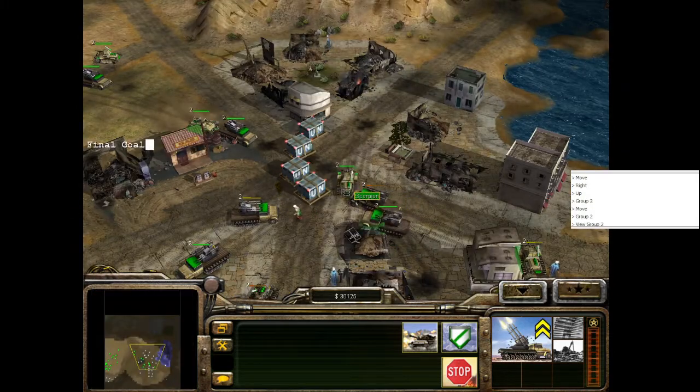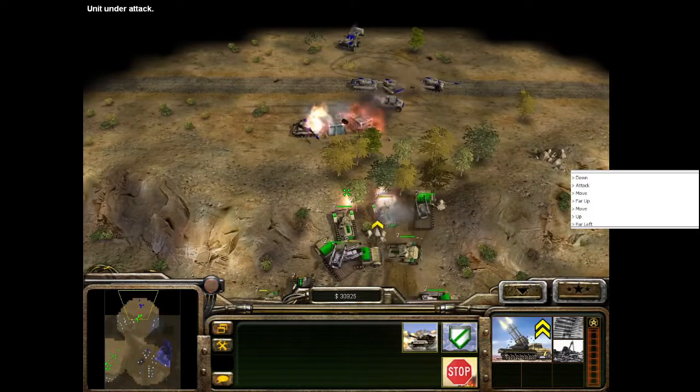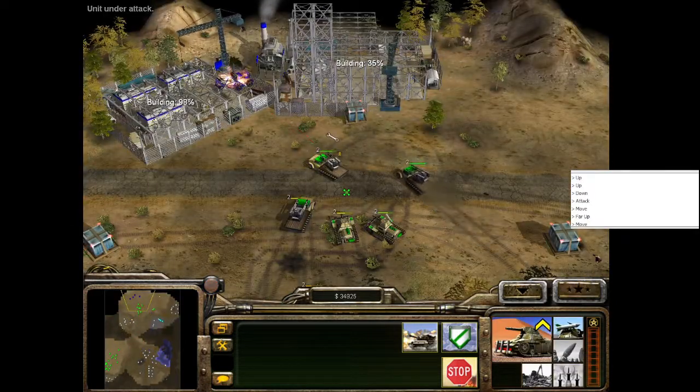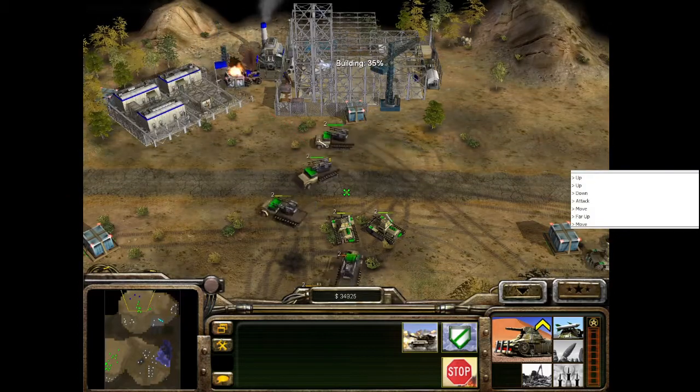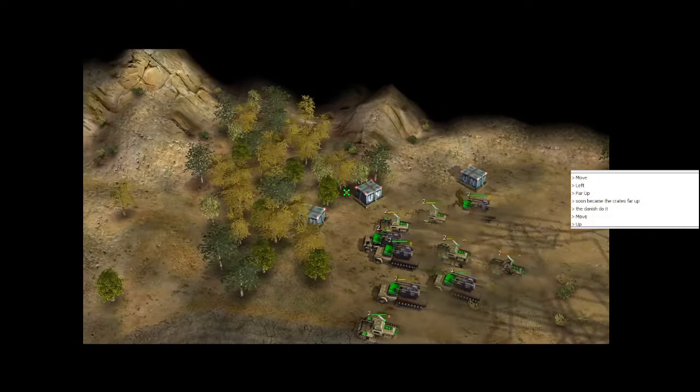At 30,000, the map expands again and the US sends a sizable force to build a base and attack you. We should attack them first, but only after they start building a base, because their buildings also drop crates. Assuming no further setbacks, raiding the base should give you enough supplies to finish the mission.